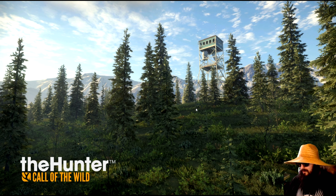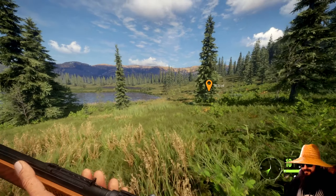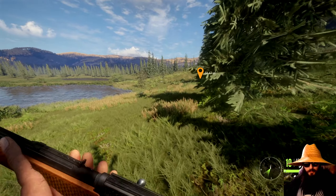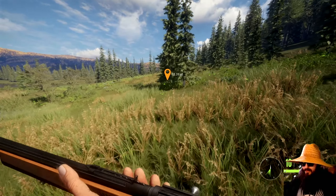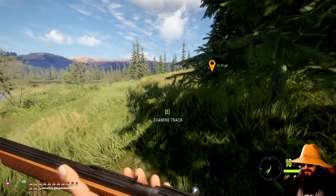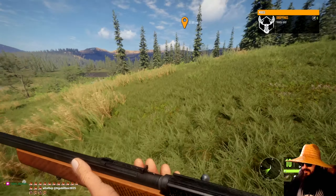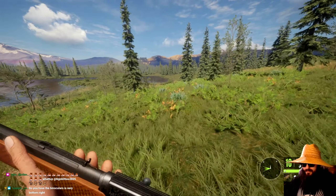It says there's a dead animal over here that I killed, but I've been over here like three times and I can't find it. How far did this thing run before it died? It's playing a game of hide and seek. It's gotta be the A1 seek, bro. Did I have the binoculars at the bottom right? Yes. Shake twice if you're playing with it. Shake it off.